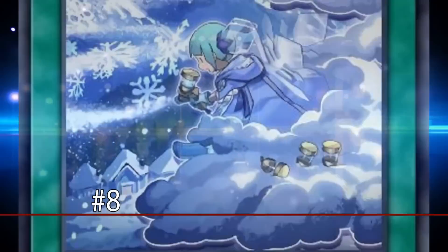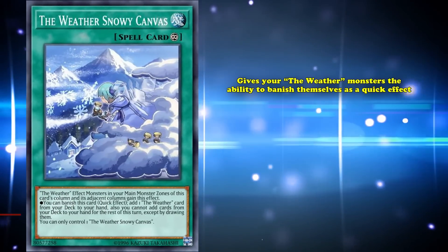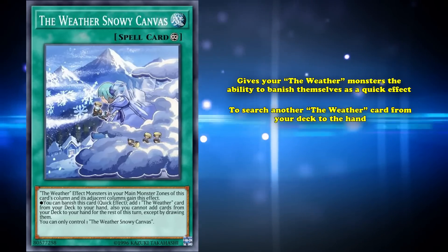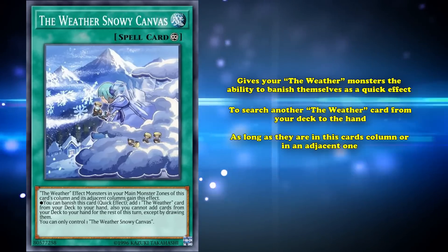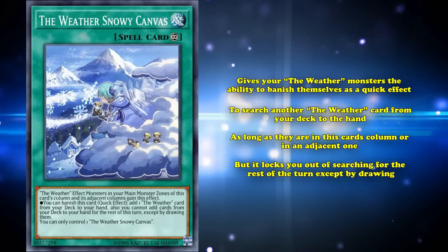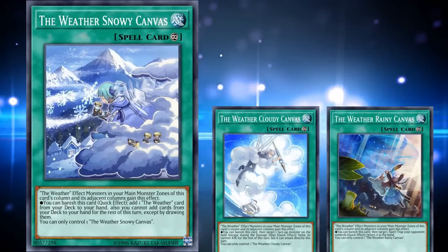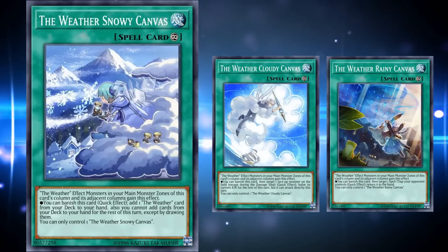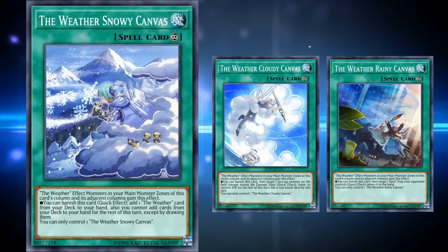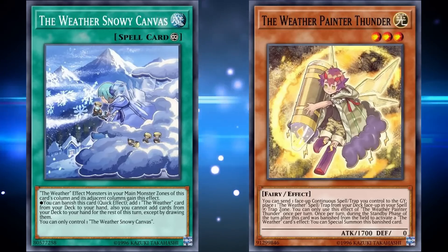At number 8, we have The Weathery Snowy Canvas. This is a continuous spell which gives your Weather monsters the ability to banish themselves as a quick effect to search another Weather card from your deck to your hand, as long as they're in the card's column or an adjacent one, but it locks you out of searching for the rest of the turn except by drawing. The Weather Painters are a series of monsters which all gain unique quick effects based on which of their back row is around them, giving you access to disruption or utility. The banishing cost doesn't matter, since all the Weather monsters can special summon themselves from the banished zone anyway.